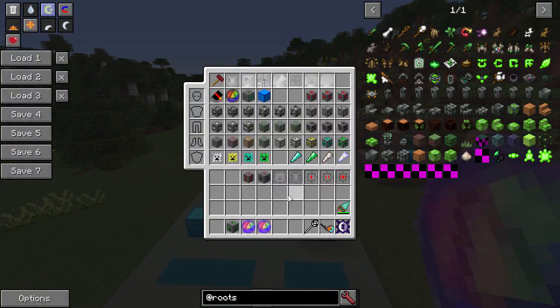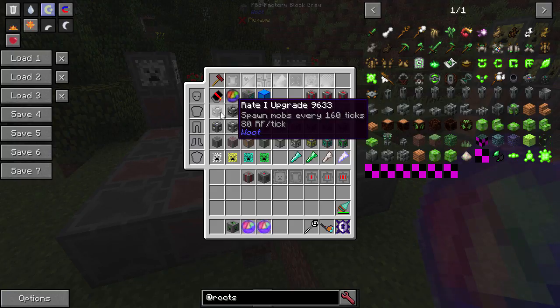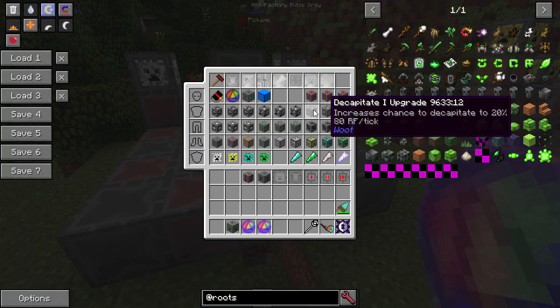We've got a little bit more to cover — the upgrades, which make these things work better. The Rate upgrades halve the spawn time: Rate 1 goes from 320 ticks to 160, Rate 2 to 80, Rate 3 to 40 — so every 2 seconds you can kill a mob. With a looting upgrade, it's as if you had a looting sword when you killed the mob — Looting 1, 2, or 3. The decapitate upgrade gives a chance to get heads, assuming the mob can drop them. Note: wither skeletons specifically do not work with this, so you can't use it to get wither skeleton heads.